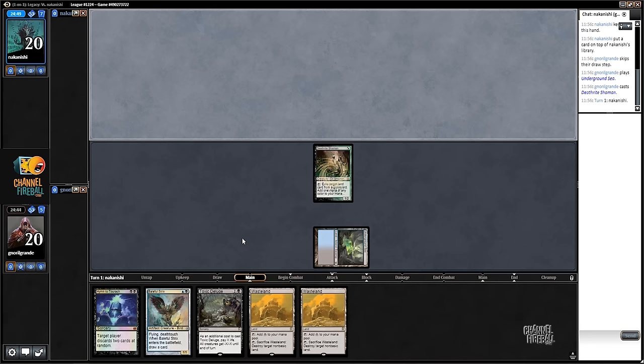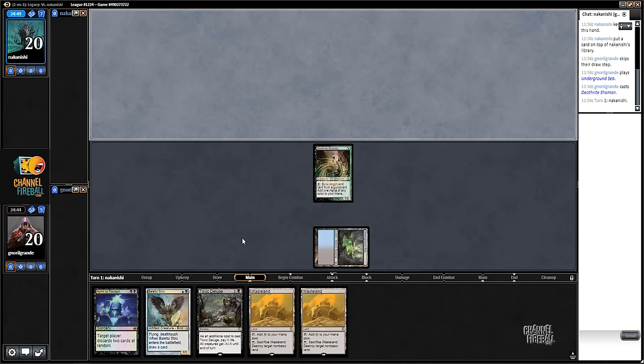Ponder doesn't progress with the game, and basic Island, add Aether Vial - so the Merfolk Toxic Illusion should be good against them.